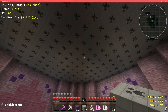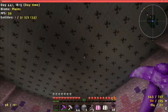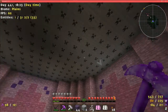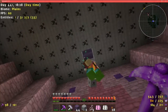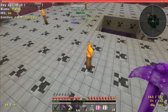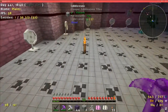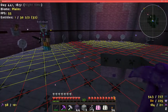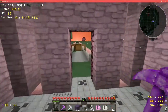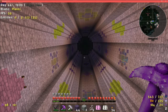We couldn't figure out why the light was still coming through, so we just put a layer of cobblestone to make it a bit easier. We'll seal that up, then come down and pull up the light sources and switch it on. Here we go — that's all of them. F7 — yeah, look at that! Now we just wait for things to spawn up there.